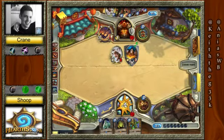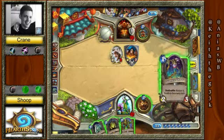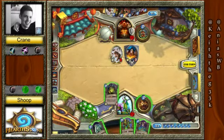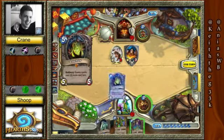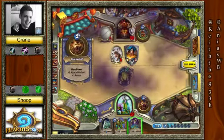Putting a couple of damage onto the face of the Druid. The Druid is running very low on cards and is down to just 11 in his deck. Not a great draw for Shoop — not what he wants to see. But the Loatheb will at least somewhat quell what Crane is going to be able to do.